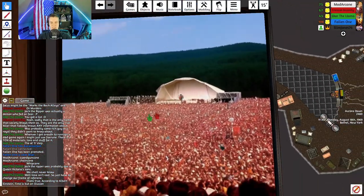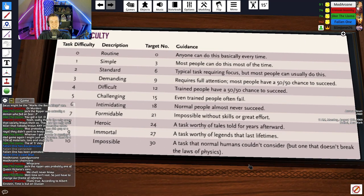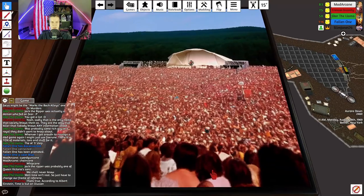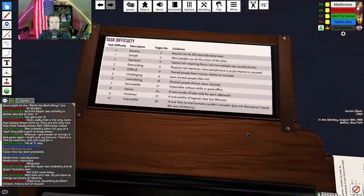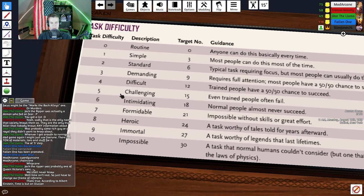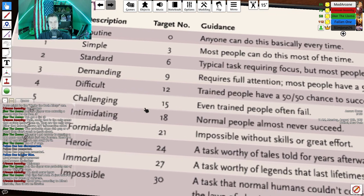The GM sets the first roll of the campaign: task difficulty five — Challenging, target number 15 — to perform after Jimmy Hendrix. JiKor points out his character is trained in all social skills except coercion, including Performance, which eases the task by one. Difficulty drops from five to four — Demanding — meaning only a 12 is needed to succeed.